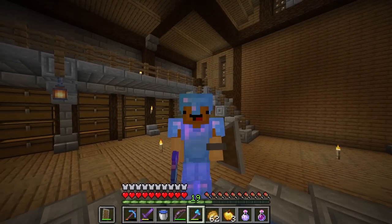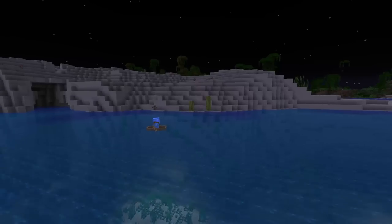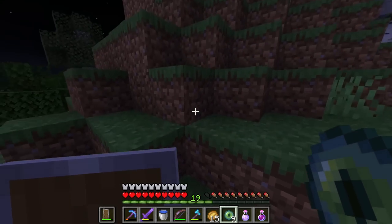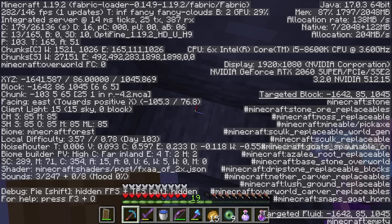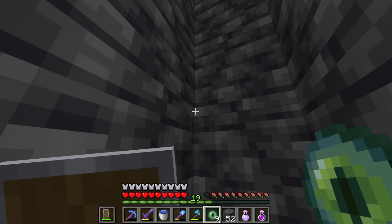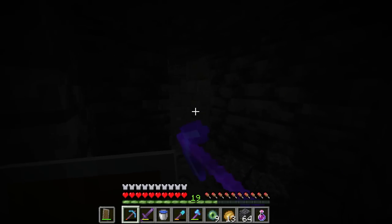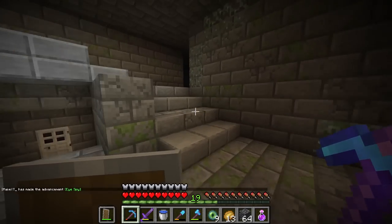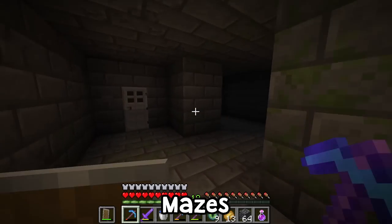And so began the long journey to the End, crossing mountains and rivers — I have finally arrived. It looks like it's underneath this mountain — the Eye of Ender popped back out, so it must be right underneath here. This is the first night time and we're only about a thousand blocks away. I think I missed it — let's try throwing another Eye of Ender. I don't have any torches, which is a bad thing — that's the one thing I forgot. Finally I have found it!